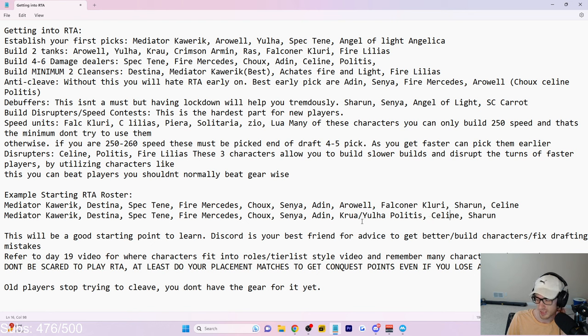Another example: Meteor Corick, Destina, Spec10a, then Kraal/Yulha as your tank option, Crimson Armin, Selene, and Shirun — she's on both lists because she's just insane. I highly suggest getting her from the selector. Most of you following the guide should have these four to six characters at six-star. If you're a returning player trying to figure this out, come to the Discord — I'm going to be making a returning player guide very soon.